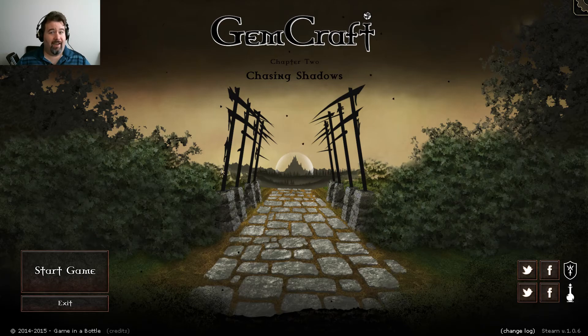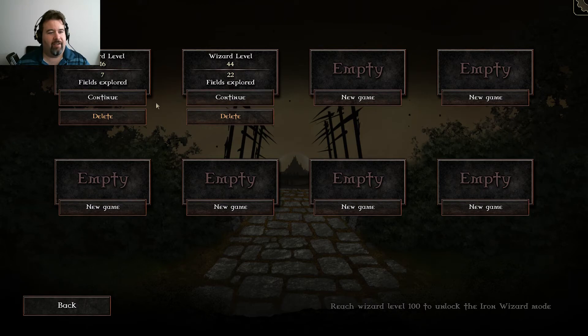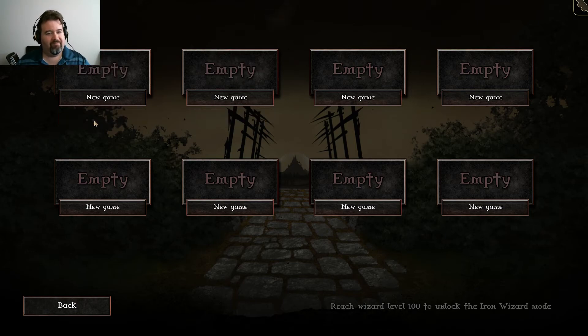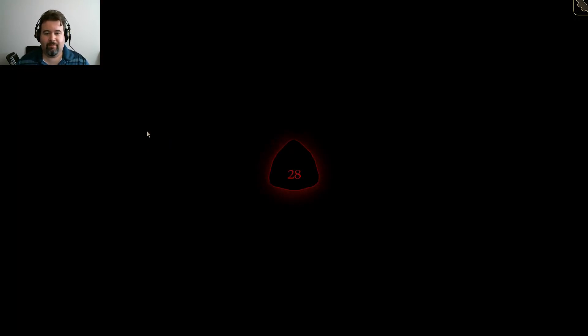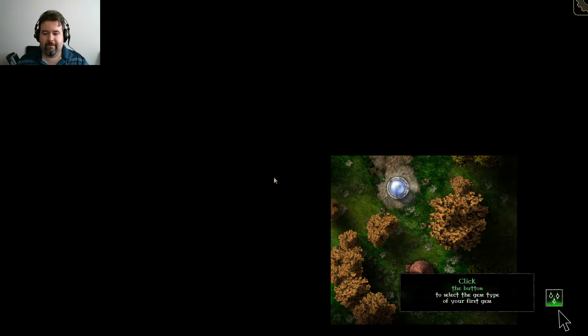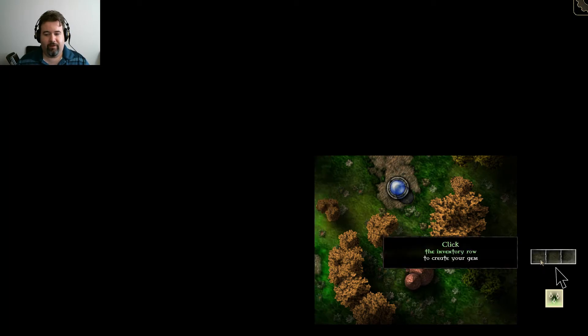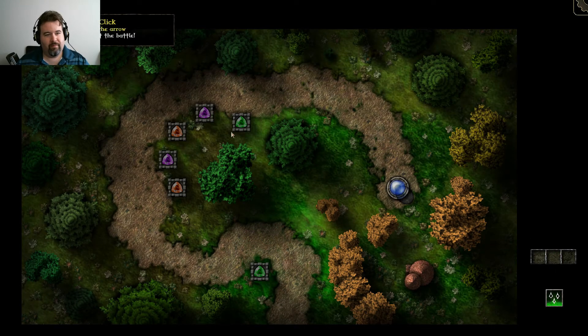I'm gonna go ahead and get started, and I hope everyone enjoys this. As you can see, I have started — I haven't done a lot, but I've started. I'm gonna get rid of these and start from scratch. A major advantage of the Steam version: this is a whole lot faster. Click the button to select a gem, click the inventory row to create your gem — very simple. Click, drag.